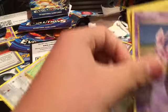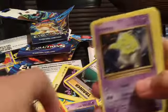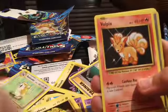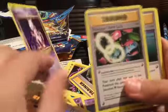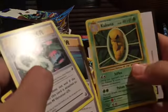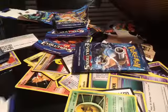We got two more packs. I'm not sure what this name is — whatever that name is. Drowzee, Electabuzz — I'm not sure — Rattata, a Mewtwo, Trainer card, another Trainer card, and whatever that thing is. It's just so much right there.